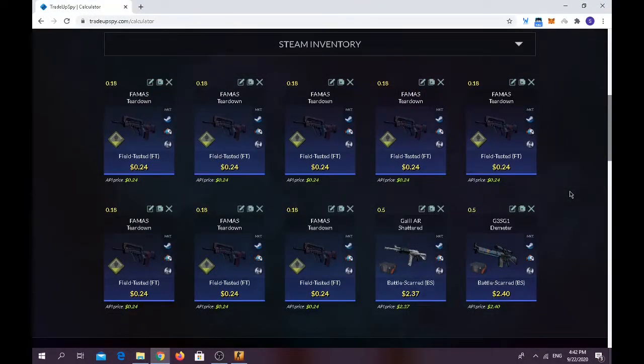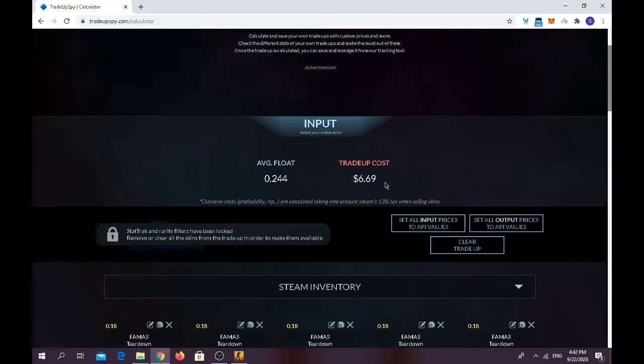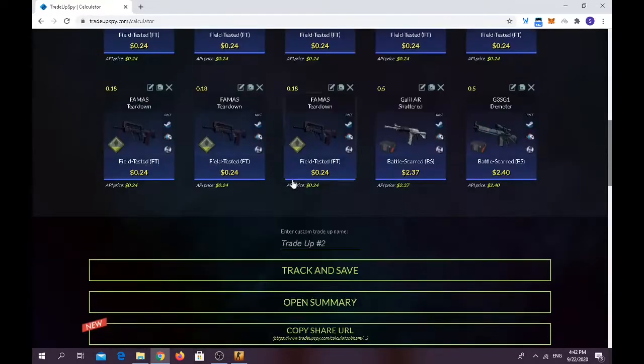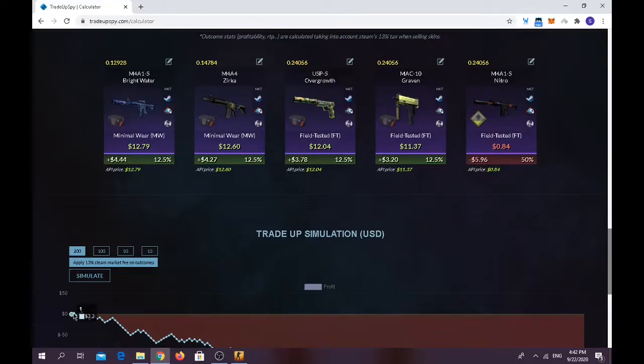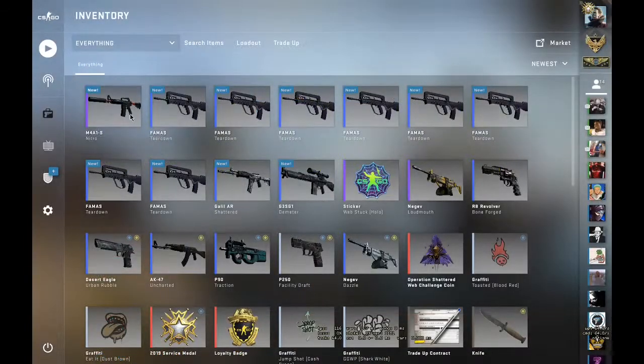For the fourth trade-up you have to use eight FAMAS Tear Down with an average float of 0.18 or less in Field Tested condition, and two from the Operation Bravo case with a float of 0.5 or less. Trade-up cost is around $6.69 and average float should be below 0.27. For the outcomes: you have a 50% chance of making money on any Operation Bravo case skin, and a 50% chance of losing six dollars if we get the M4A1-S Nitro again — I really hope we don't.